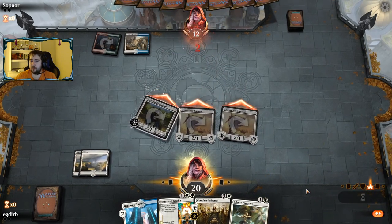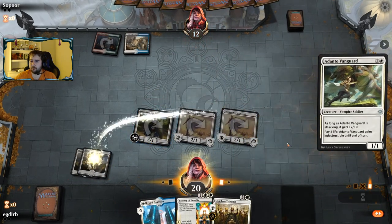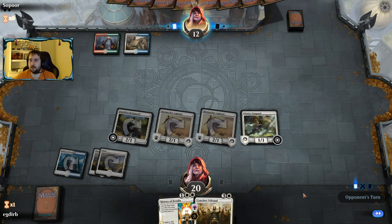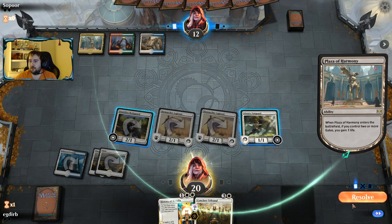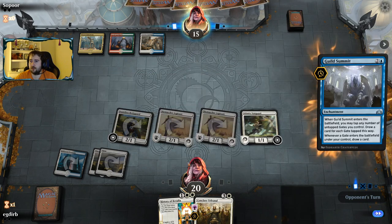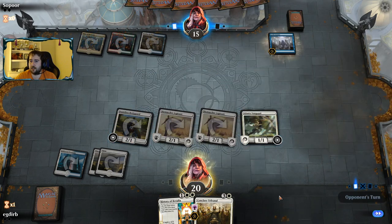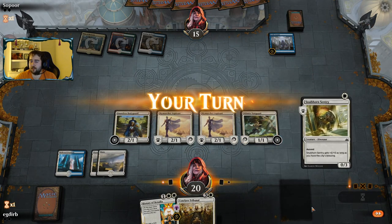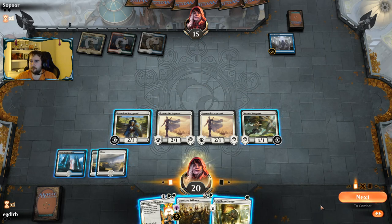They're saying good game, which means they may already be dead. I'm playing Adanto Vanguard to play around Gates Ablaze — we can activate the Vanguard if our opponent has Gates Ablaze here. We would essentially save multiple creatures. If they had the Gates Ablaze — which they do not. So I think we still want to try to play around Gates Ablaze if we can.